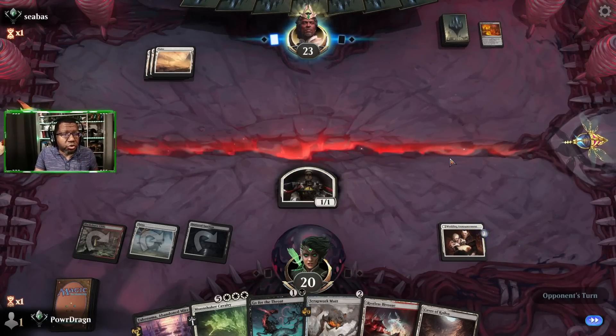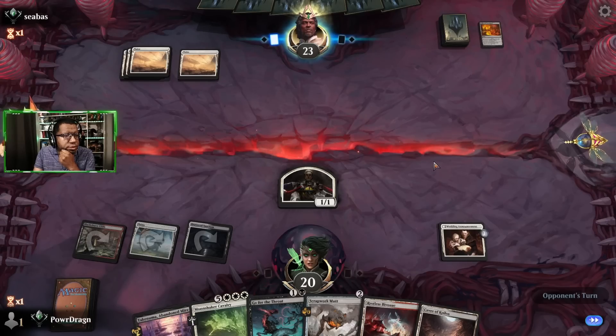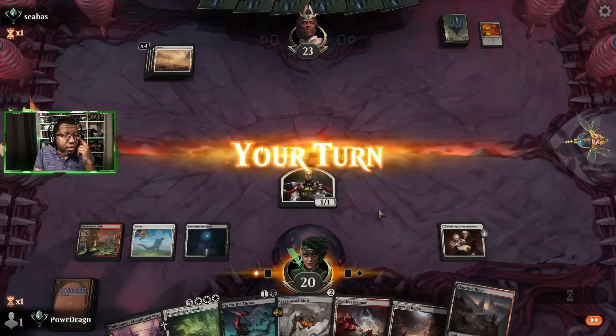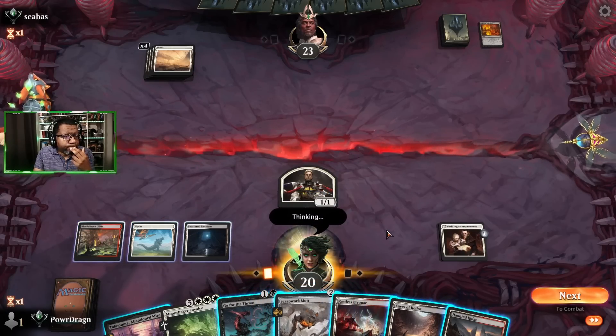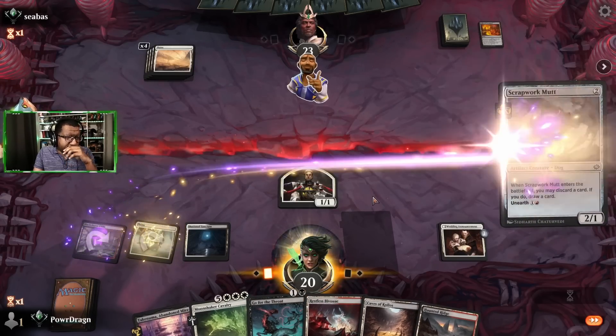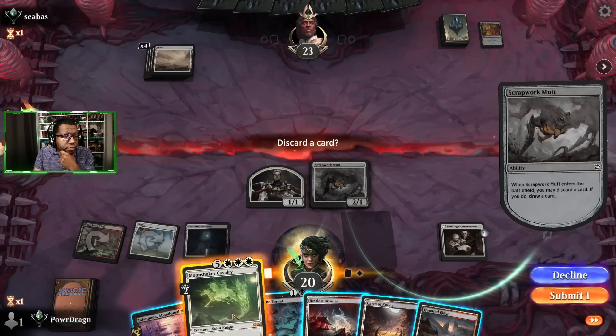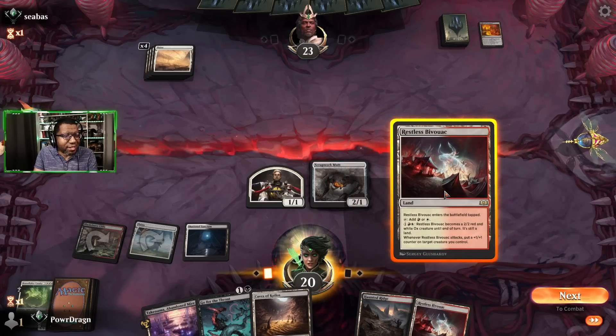They don't have Destroy Evil or anything. We can kill an angel — play Scrap Mutt, give us something to do. If there's a Wandering Emperor we're not doing anything else here. I'm just going to play Scrap Mutt and discard the Moonshaker Cavalier. That didn't help — we just drew way too many lands. No attacks.